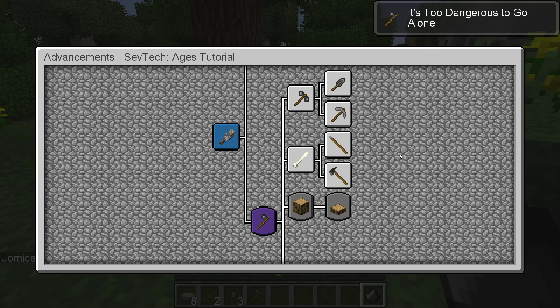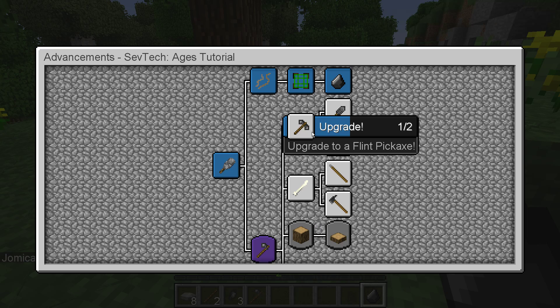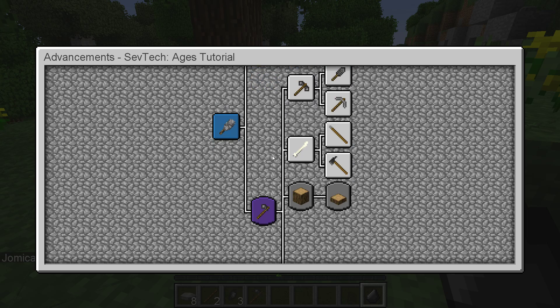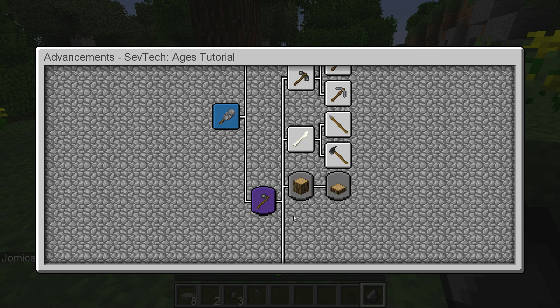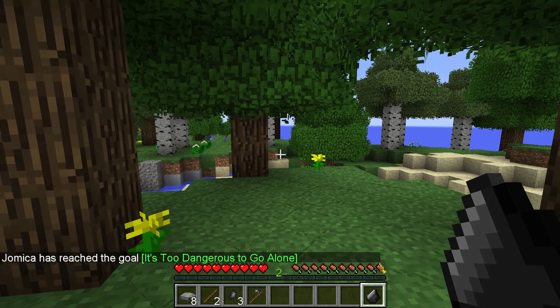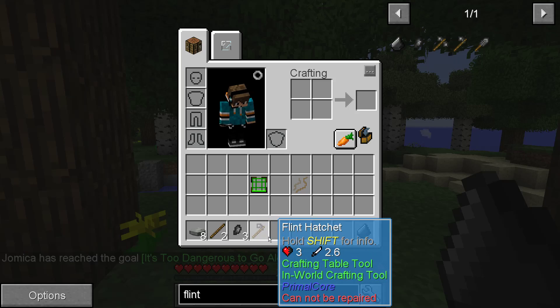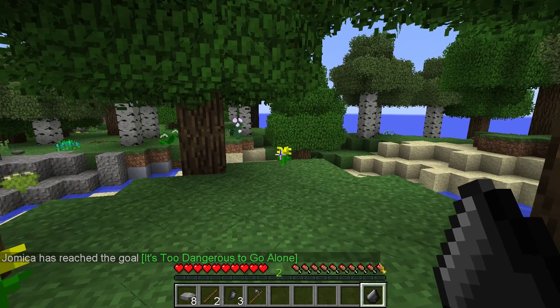There we go — we have the flint hatchet, and it unlocks some more things we can do. We can upgrade to a flint pickaxe, which will allow us to get stone — actually it'll be cobblestone. The biggest issue I had was getting the flaked flint, and even the flint in general. I just had no idea how to do it.